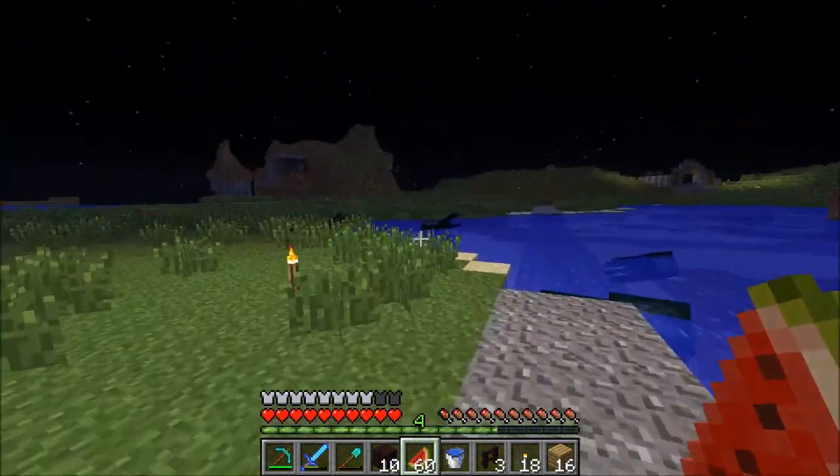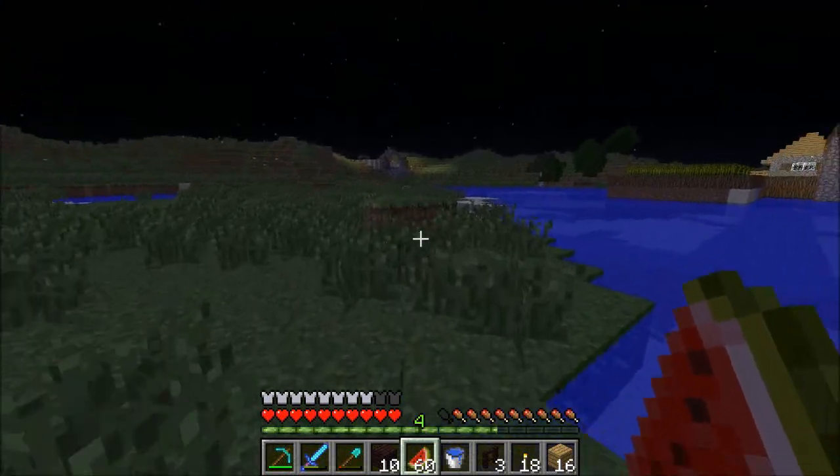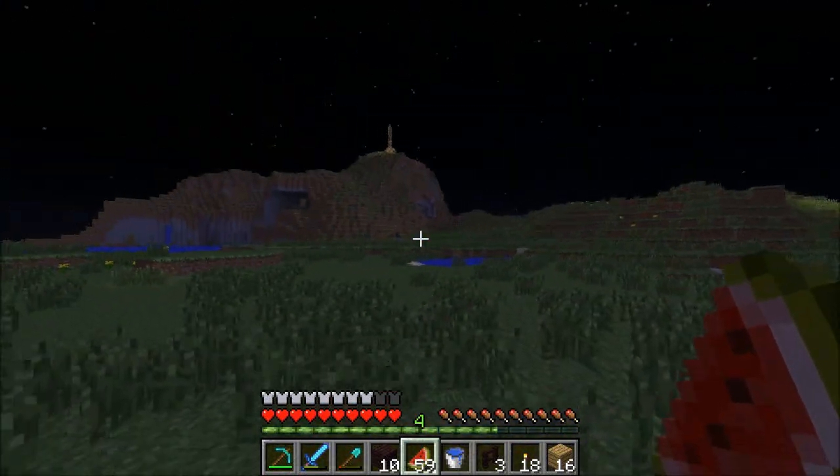Alright, so we're gonna head back over there. I need to make a really big road that goes around here — I think we'll do that last though, because it doesn't really feel necessary to do it now. Oh god — that's a zombie villager. Let's go look at this.